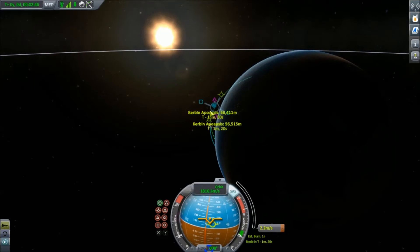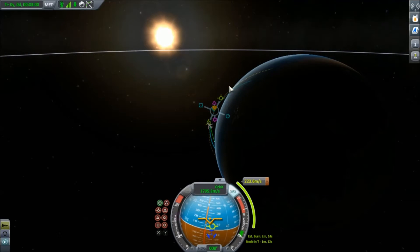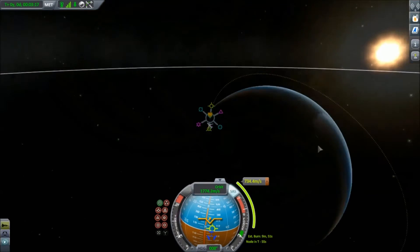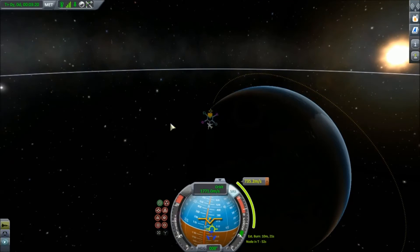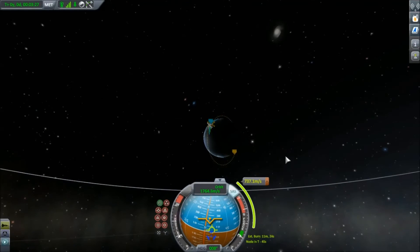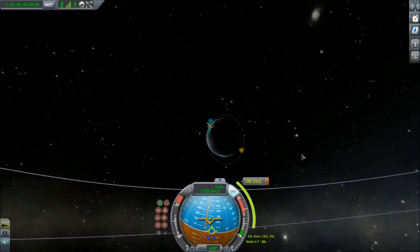And then grab the prograde vector. That's anti-normal. There it is. You want to pull it until you get the PE that pops up on the other side. Right now you're just going to go plop — you want to make it so it goes all the way around. There you go. Then you want to drag it back. You probably want to rotate the view so you can see where the AP is moving. The PE is right here. Zoom out — bam. Now rotate so you can see your whole orbit.